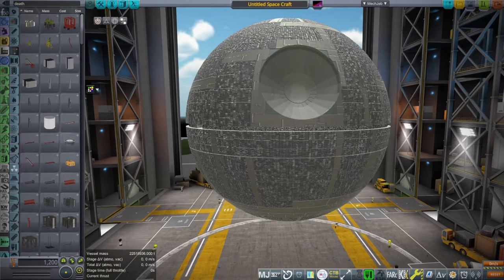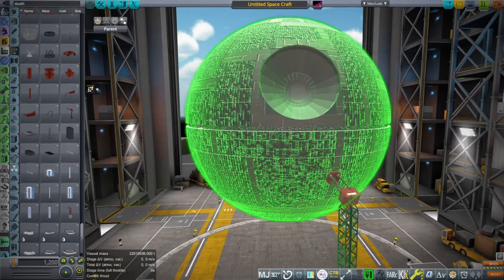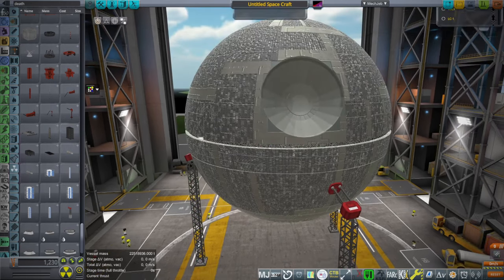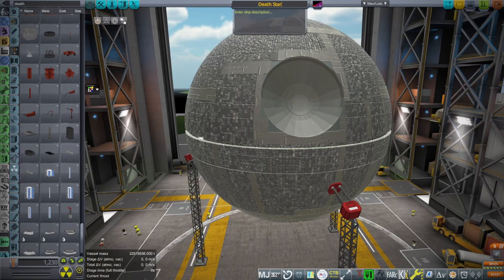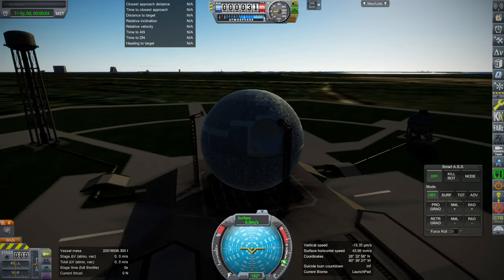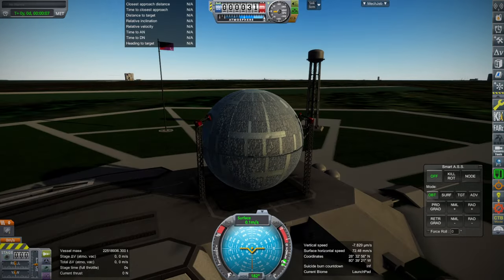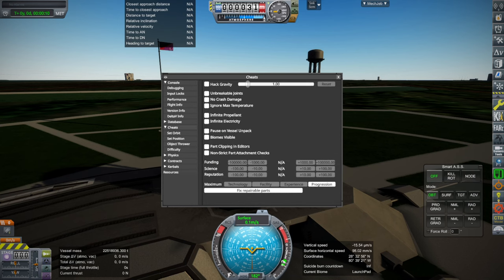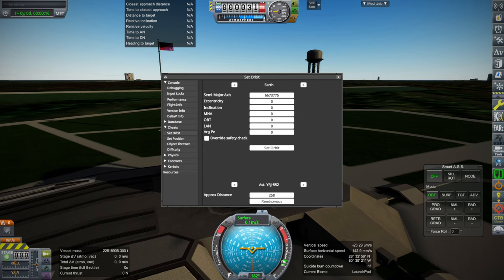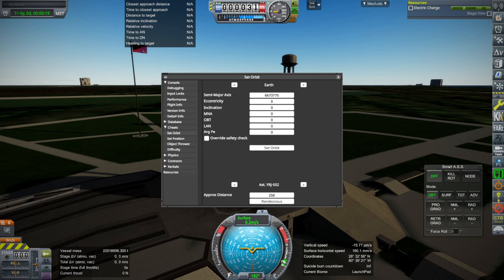So anyway, let's put some launch clamps on and bring it outside. I'm putting the launch clamps on now so that it doesn't blow up. Let's actually call it the Devstar. What I'm going to do is cheat it into orbit, then go into the configuration file, scale it back up again, and then we will see whether it's full scale. I guess that's not enough launch clamps. It is, after all, 22 million tons, so it would be hard to get enough launch clamps, to be honest.